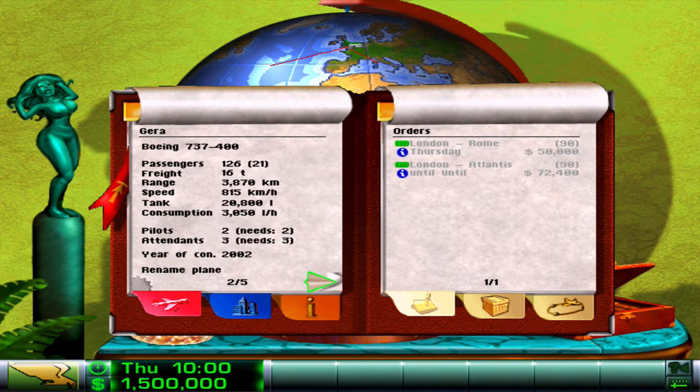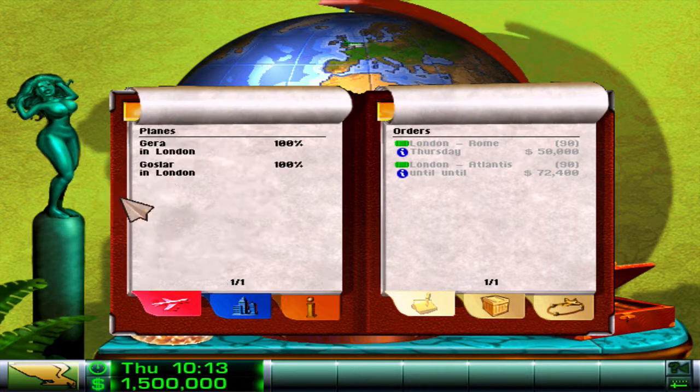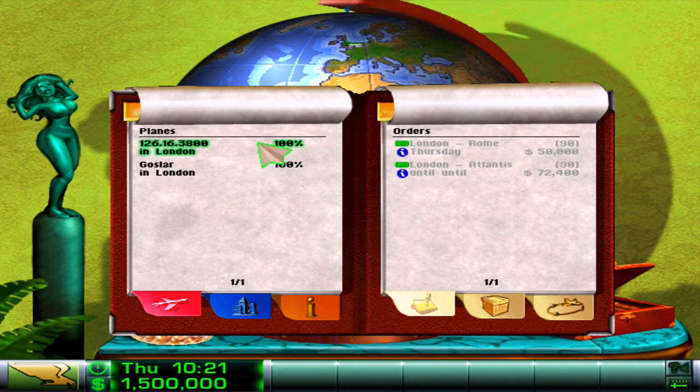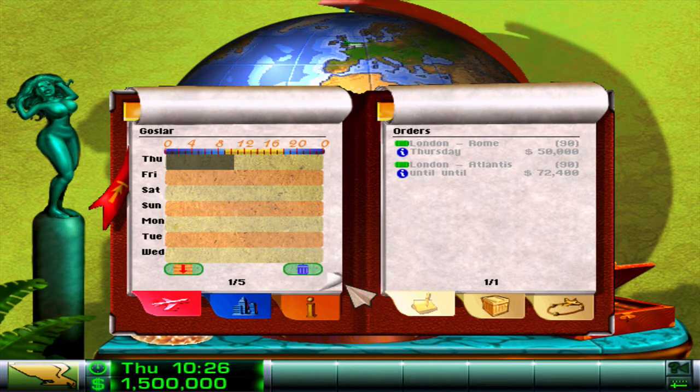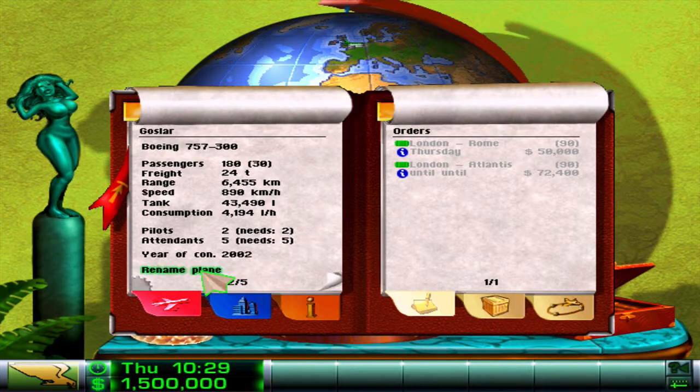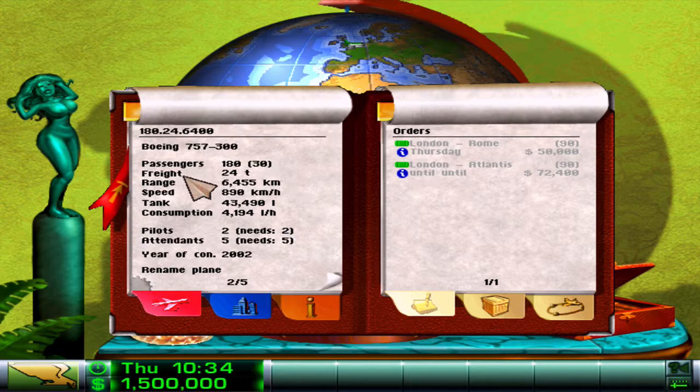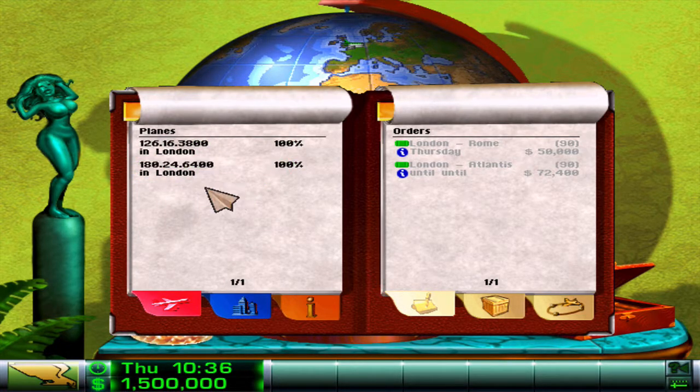So this plane here - the Guerra - and I'm going to show you a little tip. This one can take 126 passengers, 16 tons and go 3,800 kilometers. My tip is to rename this plane '126.16.3800' - so passengers first, then freight, then range. So we're going to call this plane 126.16.3800. Now when I look at that plane on this list I can see very quickly what specs it's got. And then we'll do this one too, which is going to be 180.24.6400. It's just a quick, easy way of remembering which plane is which.